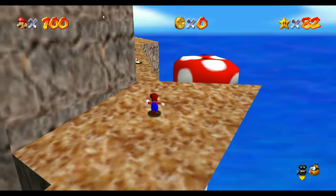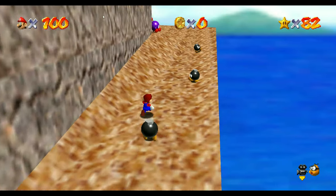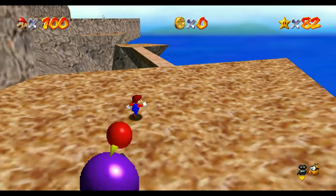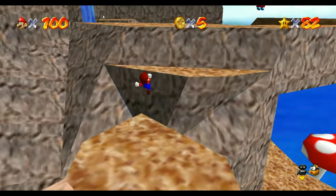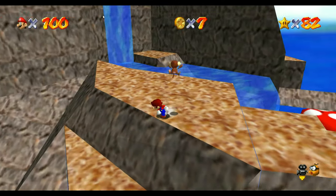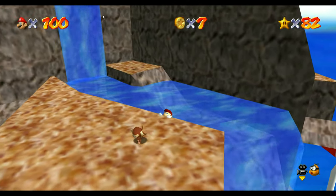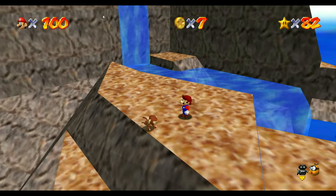I remember this glitch back in the day when I played it on the actual N64. From what I remember, there was no way of getting your hat back. If you lost your hat, went inside that little hole where the star was, and exited out and hit save, you never got your hat back. You always had to keep playing without the hat, which sucks.